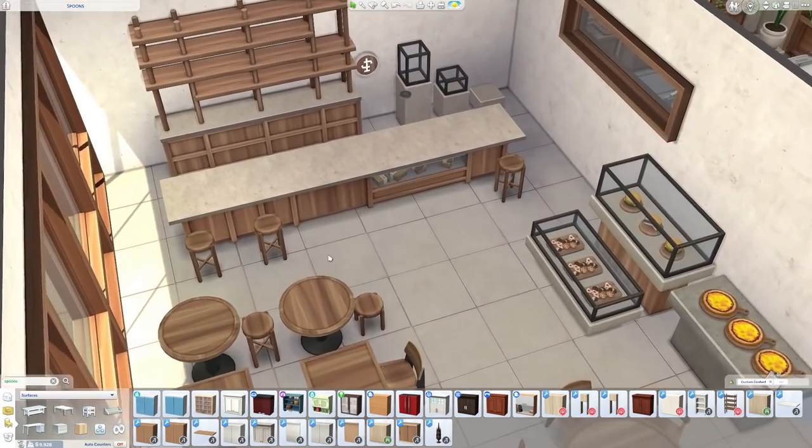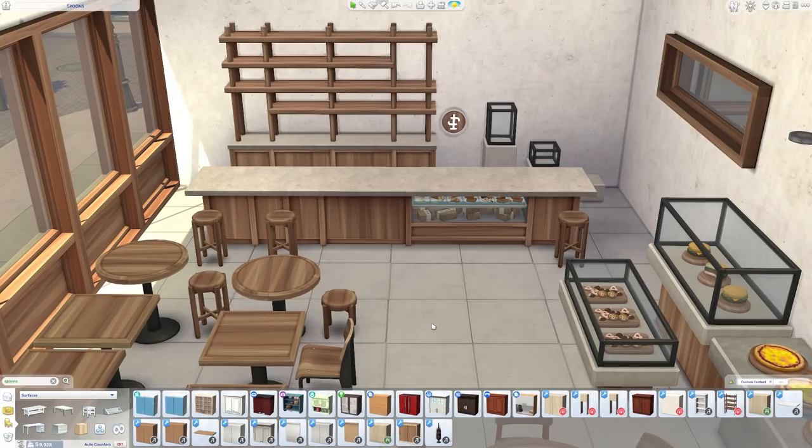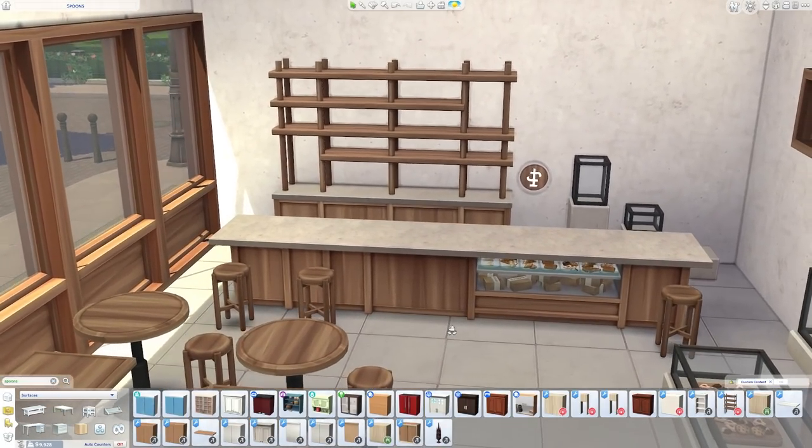Even if you don't want to build commercial lots, you're probably going to want this set because it has a kitchen included. I'm quite proud of my progress from the first kitchen I did solo, which was the Halcyon kitchen — that took me a whole month to do just three components: the cabinets, the island, and the counters. Now it's just a tiny section of the set, so we've sped up a little bit and the quality has gone up.